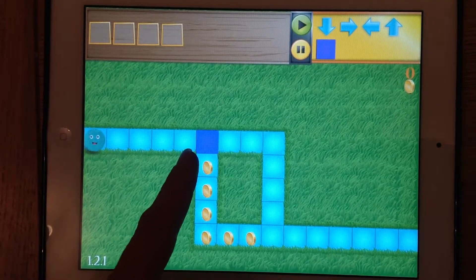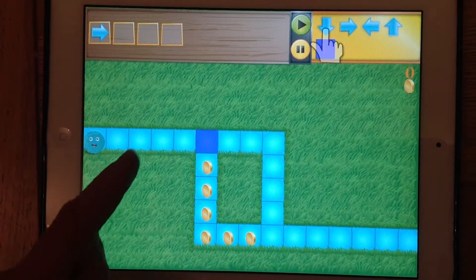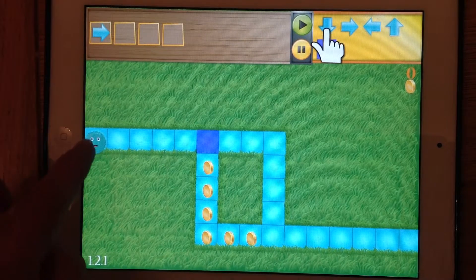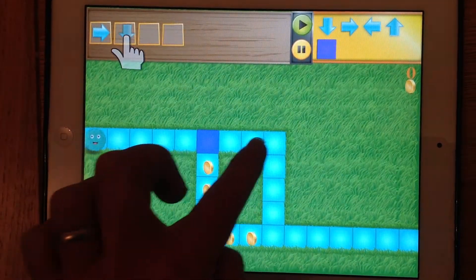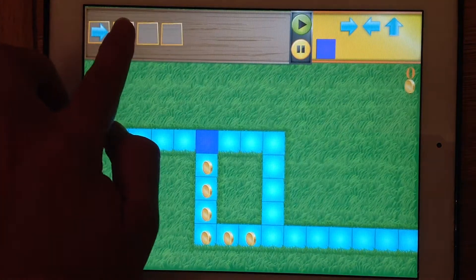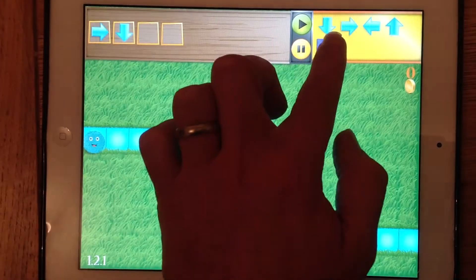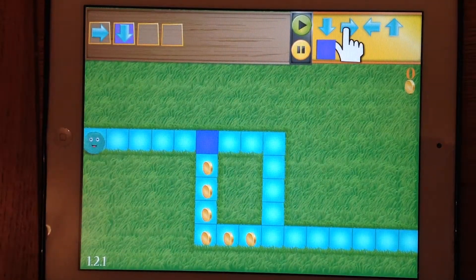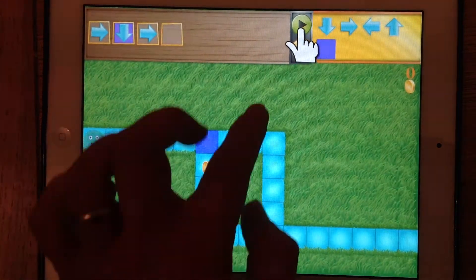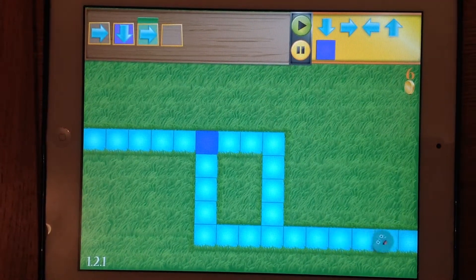However, in order to get a higher score, I want to pick up these gold coins. So what I want to do is turn at the purple square. Because if I just go right, that command will send it to there and it will miss this turning. So what I need to do is tell it to go down, but to go down when it reaches the purple square. That will take it down to there and then that arrow will take it through. I'll press play and through it goes.